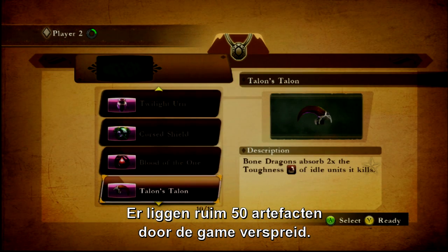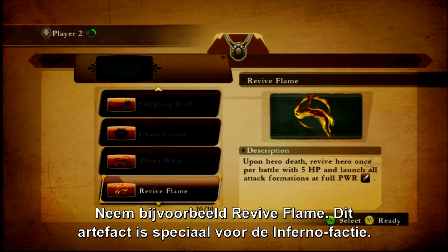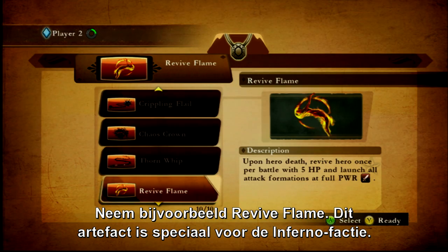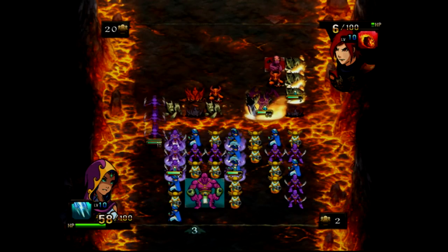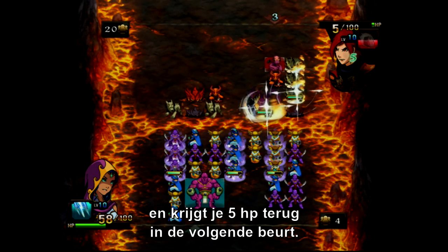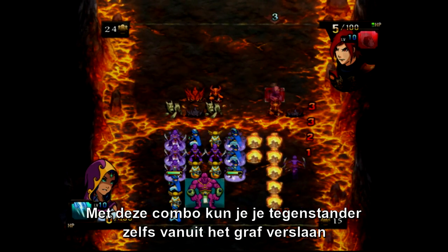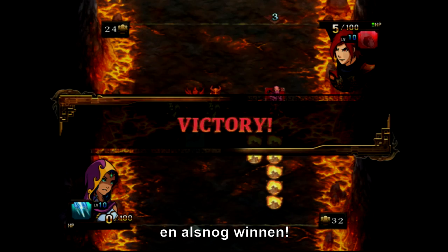Moving right along, there are over 50 artifacts spread throughout the game for you to find, equip, and master. Take, for example, the Revive Flam, an artifact that's unique to the Inferno Faction. If your hero dies, your charging formations are sent immediately, and you're revived with 5 HP in the next turn. This can help you crush an opponent after death and obtain victory.